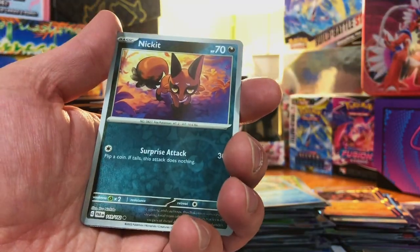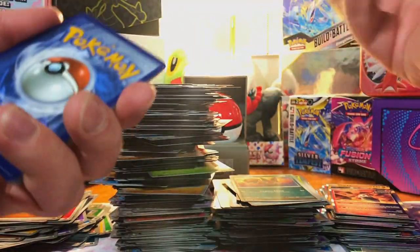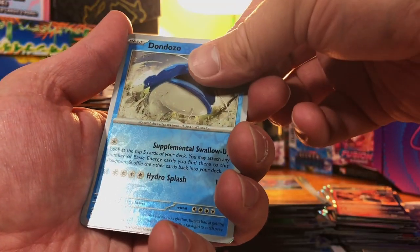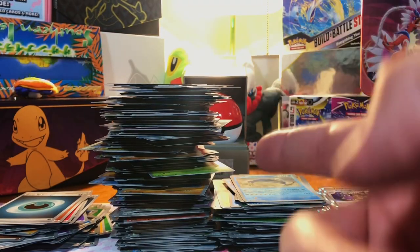We got a Volcanion, a Nickit, and an Iron Moth. And this is it — our final pack. Come on. We got a Flamigo, a Dondozo, and an Aegislash. Thank you for watching, and I will see you on the next one.